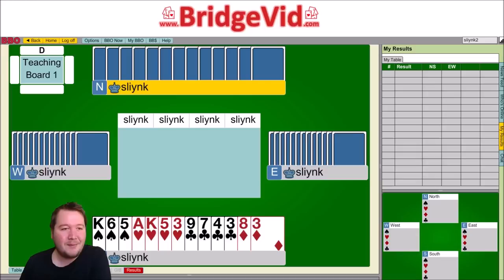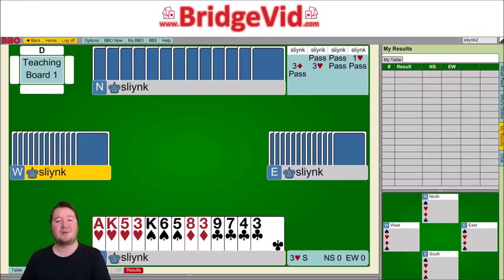We're playing match points and it goes pass, pass to me. I've got this 10-count which I wouldn't usually open, but I'm in third seat and not vulnerable. You could consider opening a club, but I really just wanted a heart lead because we're playing match points. So I opened one heart, there was a three diamond overcall on my left, my partner raised to three hearts, and that went all pass. We get the ace of diamonds lead.